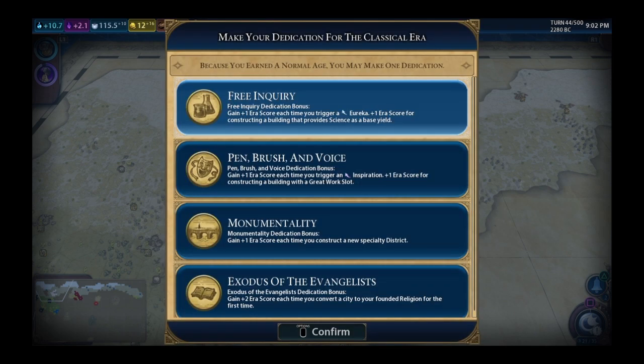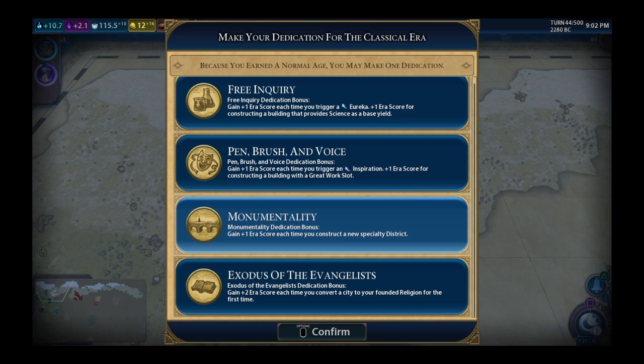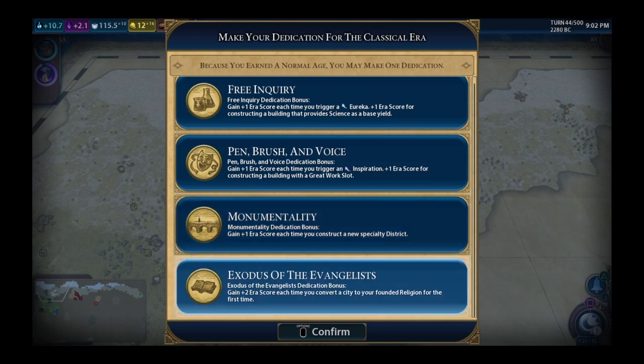Looking at the dedication options: Free Inquiry gives plus-one era score every time I trigger a Eureka, which is good because I tend to go science. Pen and Brush is the same idea but for culture — my culture is bad right now. Monumentality in a normal age gives era score every time I construct a new specialty district, which would be good if I had more than one city. With Hercules coming that would be a quick five or six points.